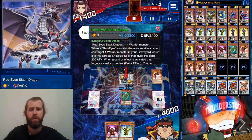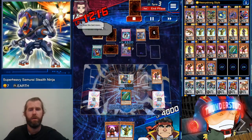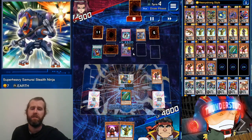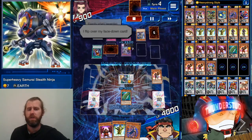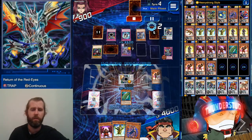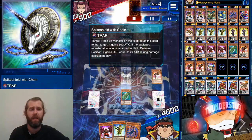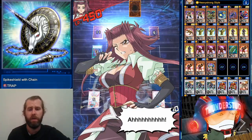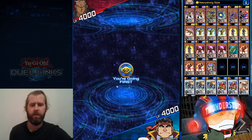He tries to swing at us but we're at 4k so he couldn't really do anything. Then as simple and easy as that, there's nothing he can do. Stealth Ninja shows up again — he's trying to return to Red-Eyes, there's nothing he can do. All we've got to do is swing and that's exactly what we do.